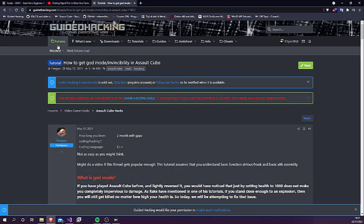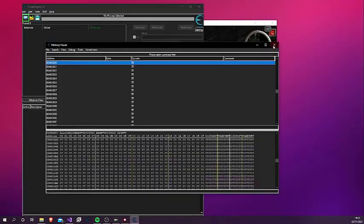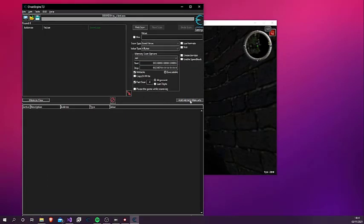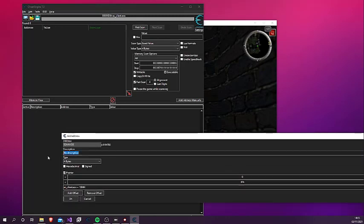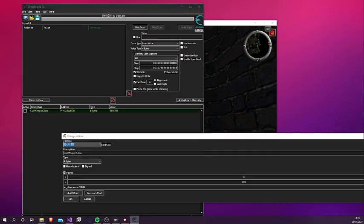If you want to know more, check out the God Mode post for Assault Cube 2 — the concept of this video is similar. Let's start: open Assault Cube and Cheat Engine. Now we need to add the current weapon pointer and start looking at memory regions to find the delay counter. If you watched the Cheat The Game video, you'll understand why I do that.